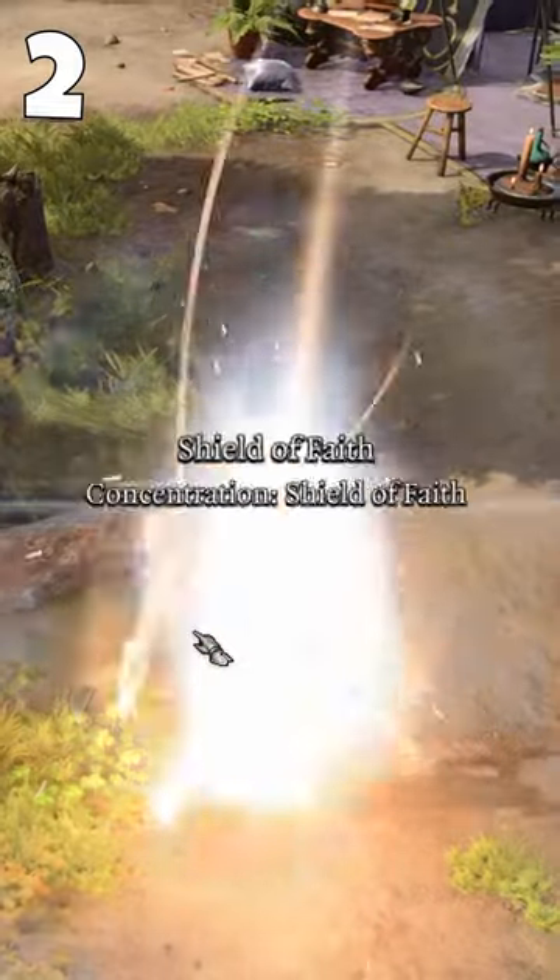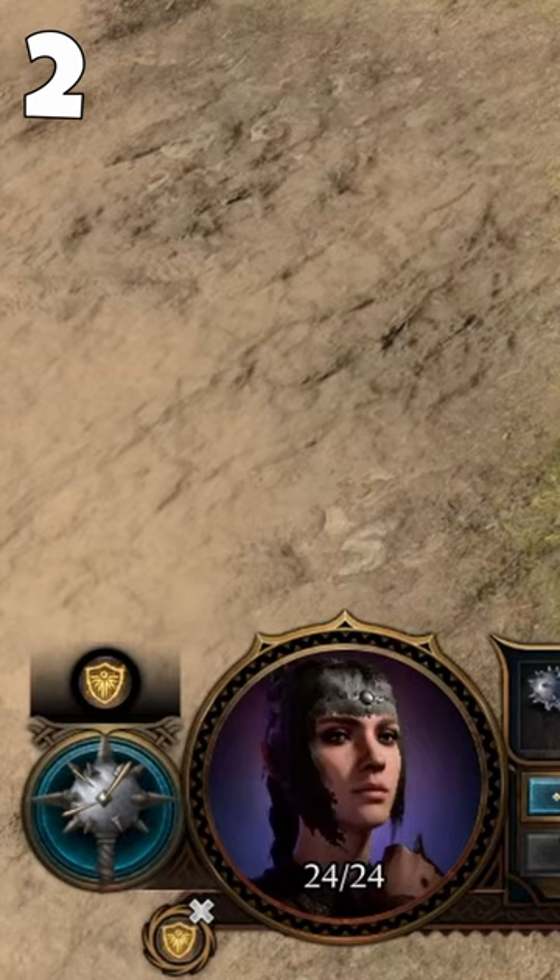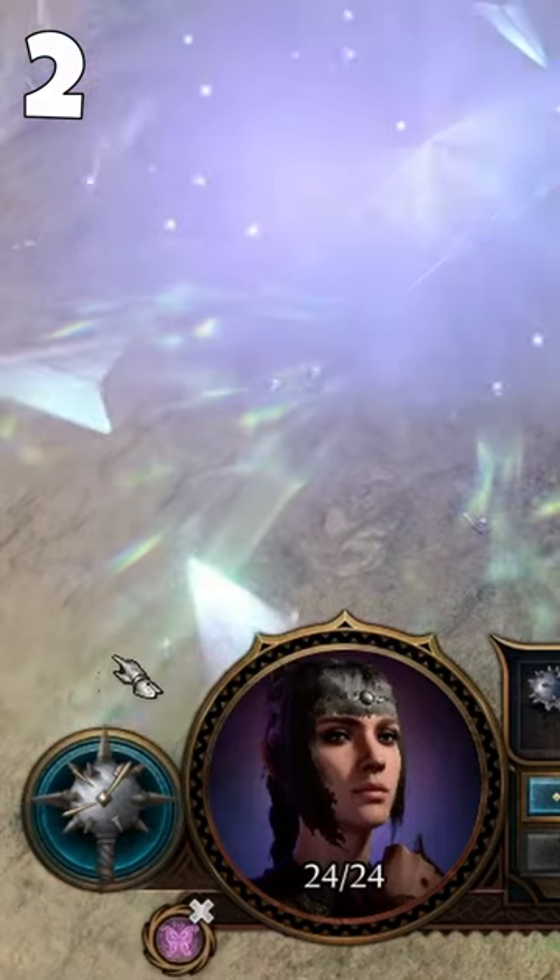You can maintain only one concentration spell at a time, so try not to lose a twin-spelled haste because of another spell.